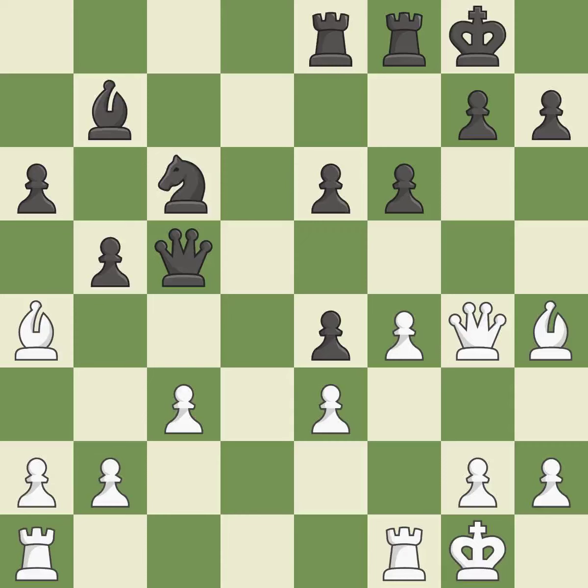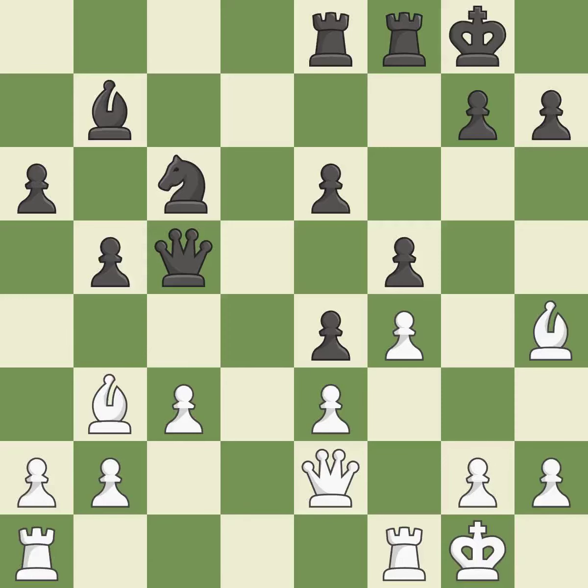This strikes the opponent's bishop — ideal. This move puts the bishop on a safer square. This deters an assault on a weak pawn. This defends the attacked pawn — the best choice. This takes an open file, a common method for activating a rook.